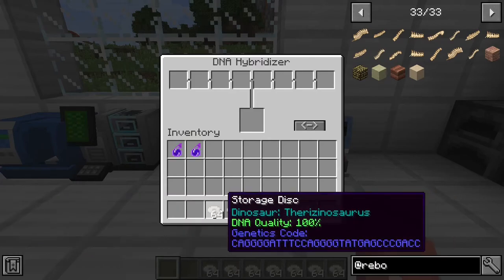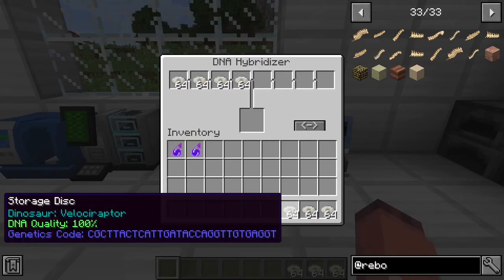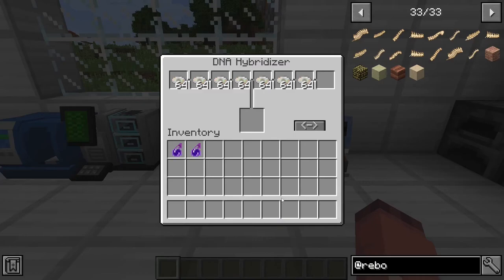These all have to be at 100%, and then what you're going to want to do is put these all in here. It will take a little bit of time, but you will see the white bars start to appear, and then once it's done, the new one will be here.